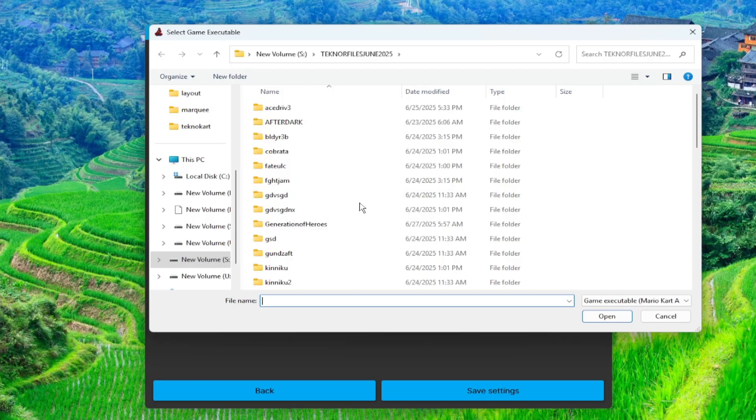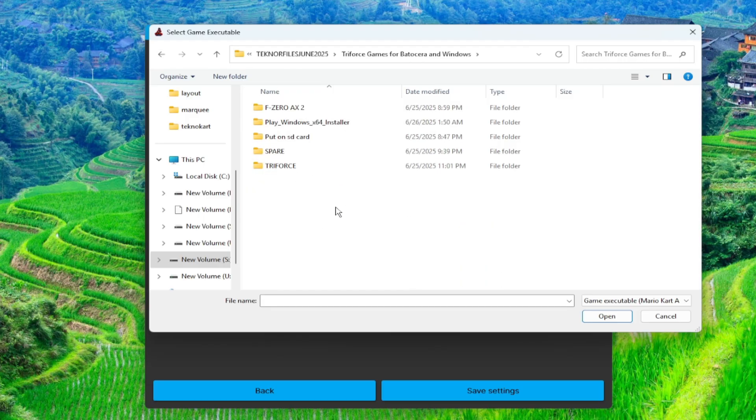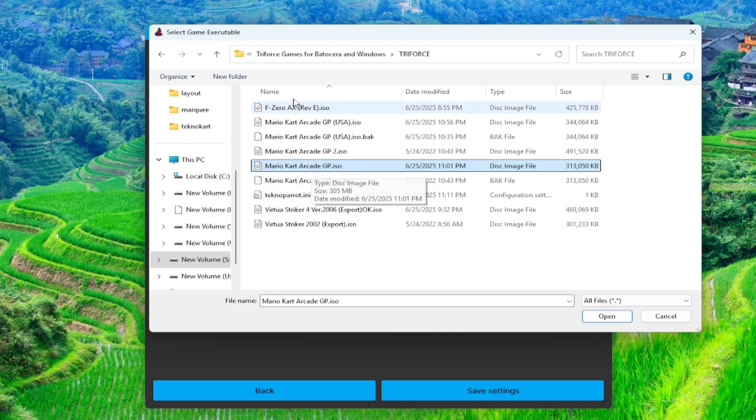Then redirect the game executable by clicking just above the gray line. A pop-up window will show up immediately. Now, if your file is the right version but has a different file name, it will not show up in the selection inside the folder. It's still too early to panic — you may consider renaming the file, but there is another way. On the bottom right corner, just click on the drop-down list, then choose All Files. This way, all available files inside that folder will be visible. Now you can choose the ISO file that you need regardless of its file name. Then go to your game directory and choose the file needed — in this case, it's the Mario Kart Arcade GP ISO.